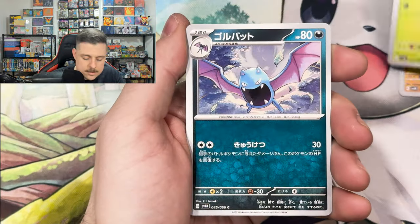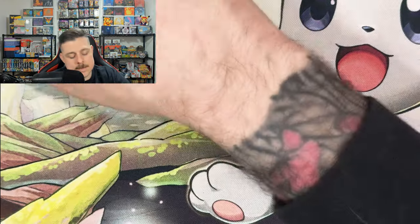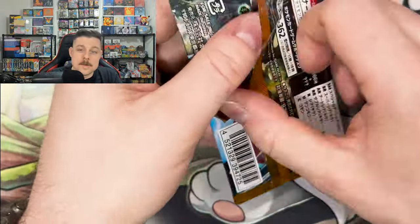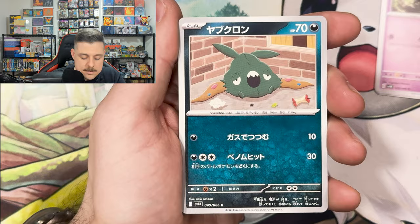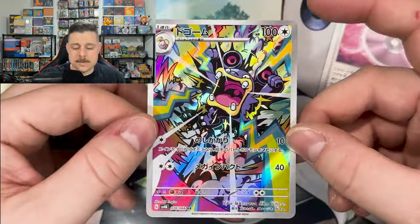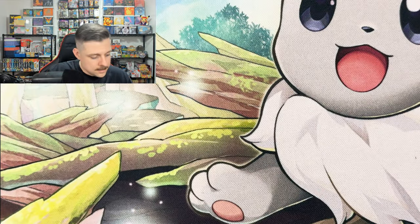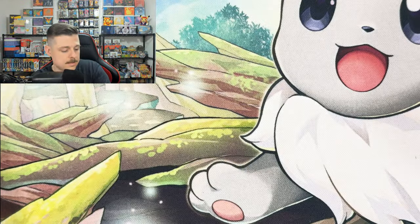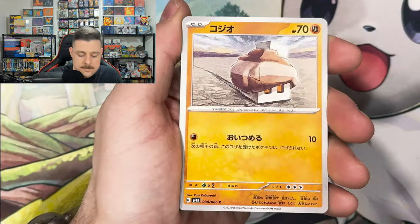Bounsweet and Golbat. The new legendaries weren't that impressive — I'll be honest, I didn't really commit them to memory. Wubat, Trubbish — the Loudred Art Rare! That's a vibrant card, pretty solid. I like that a lot. Alright, that was the left side of the box — I'm going to flip this stack and start from the bottom. Knackly, Zubat, Numal, and Vest.